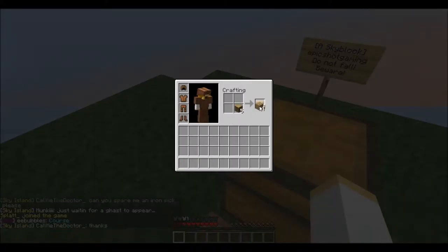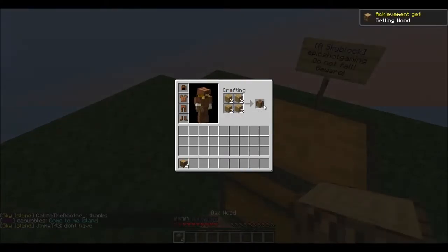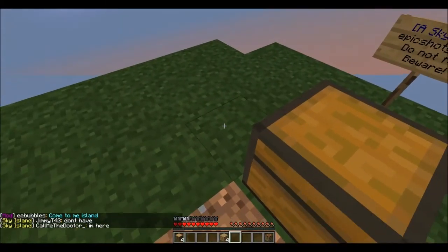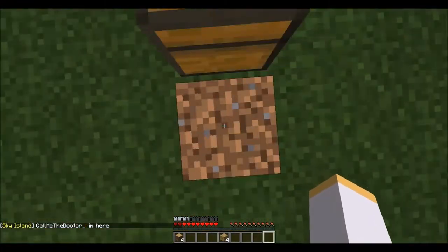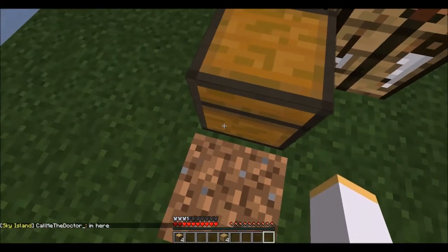We're going to turn two of these into wood — not literally of course. We're going to get a crafting table, get that in there, and put a crafting table down there. So that's all that. Now we need to get a sapling.